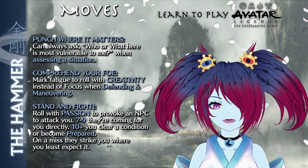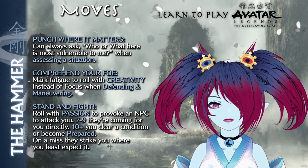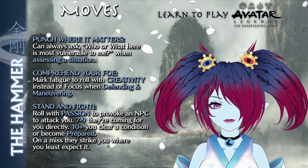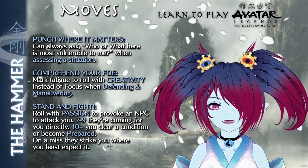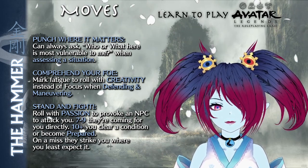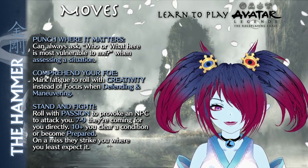Finally, Stand and Fight lets the Hammer roll with passion when goading an NPC opponent with the goal of getting the NPC to attack them. On a 7 to 9, the NPC is going for the Hammer directly. On a 10+, the Hammer is ready and either clears a condition or becomes prepared, page 153. On a miss, the target strikes a blow where the Hammer least expects it.